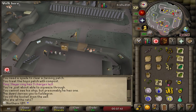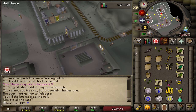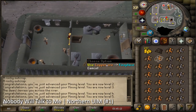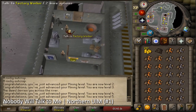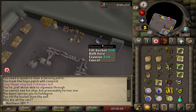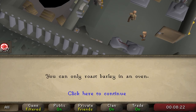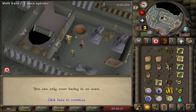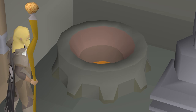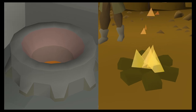You can only cook barley on a range, and there are actually no marked ranges in Keldagrim. But I do remember, all the way back in episode one, while looking for the non-existent furnace, I found this thing. Is that a range? And now, 13 episodes later, we find its purpose. This is what we in the business call foreshadow - oh. I see. Sorry guys, this isn't a range. This is actually a stationary fire, like the one in Rogue's Den. They're practically identical. Silly me.